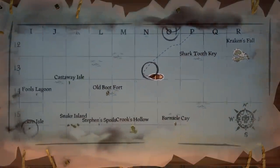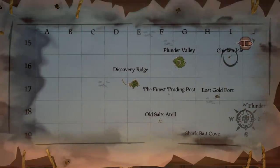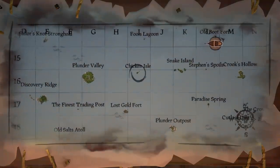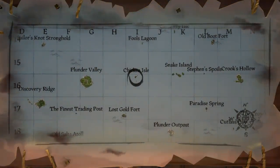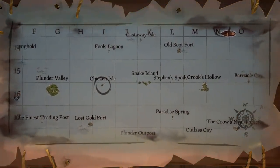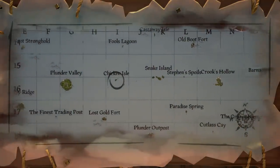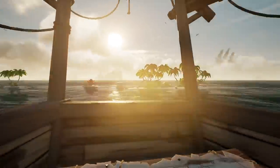So we're here right now. This is us. And then if we go over to Discovery Ridge, they said they took off east. They found a fortified island we're thinking is the Lost Gold Fort. They headed north, they dropped the chest over just south of a small island here. Then they said they headed east, past a chain of islands which we're thinking are these snake islands. Then they said they headed northeast and scuttled the ship here. So what we're gonna do, we're gonna set sail for the chicken isle and see if we can find this lost treasure.